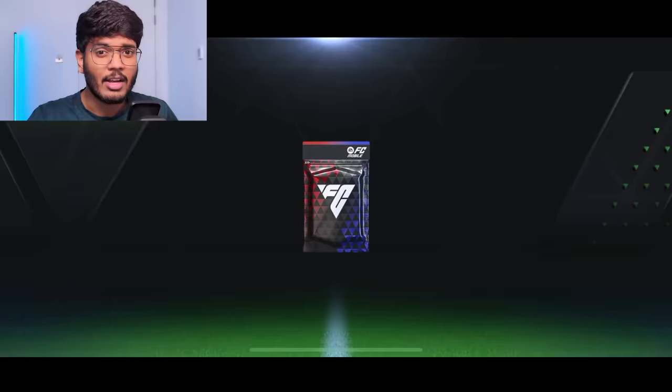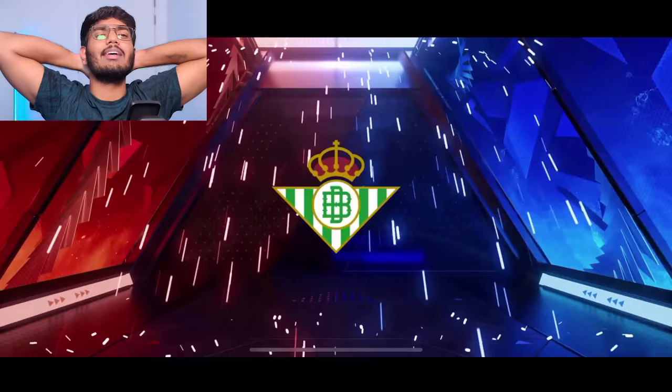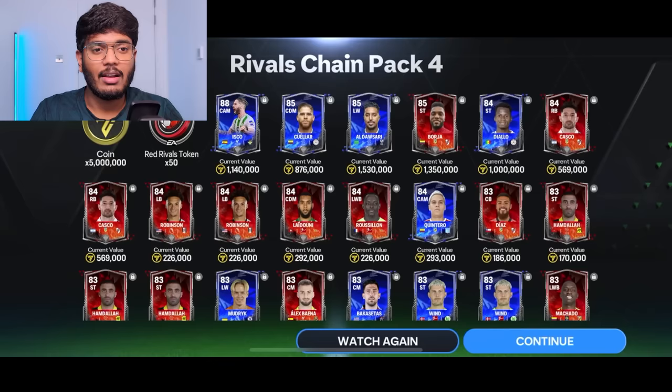5,000 FC points pack — come on EA, please be someone good! Spain striker — no way, that's Isco. Could have been much better. We got 5 million coins. That's a disaster pack — I don't even have to comment, you all know it.